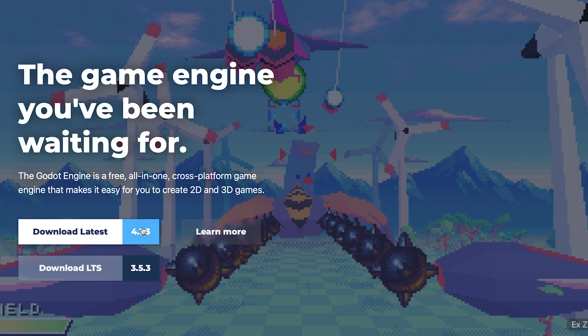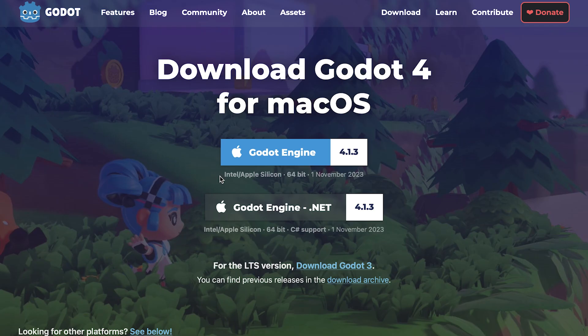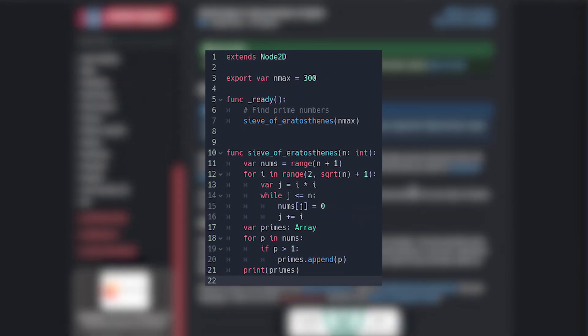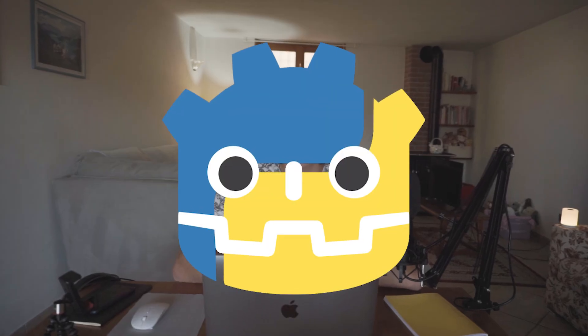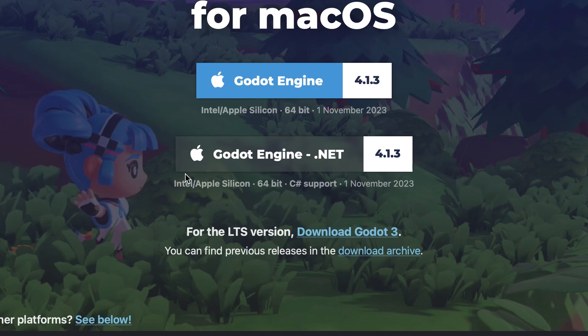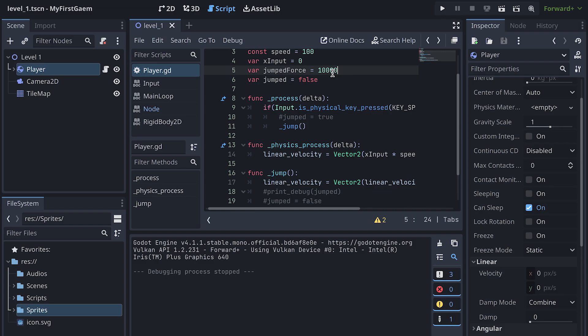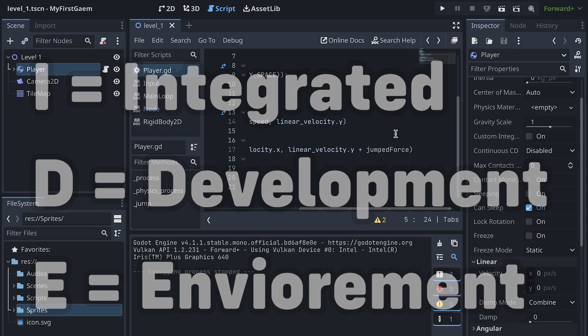So first thing first, we need to download Godot, which is completely free and open source, with well-structured online documentation and GDScript as a main language, which is really similar to Python. So it's pretty easy to start with. But if you come from Unity like me and you want to program in C Sharp, you can always download the Mono version of Godot, which also includes other languages.